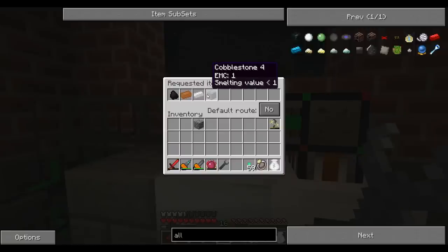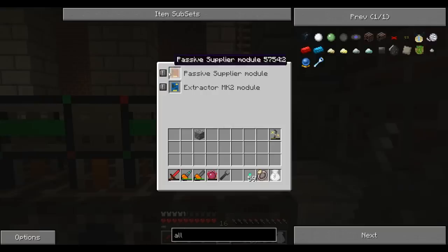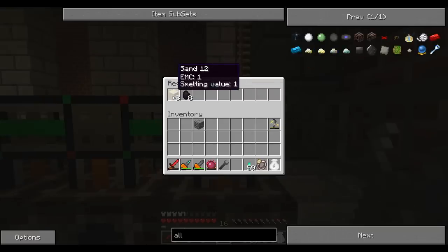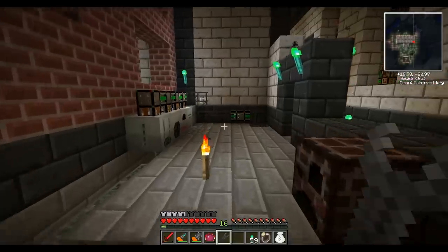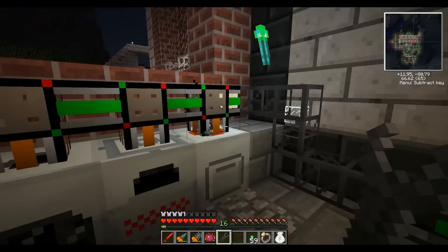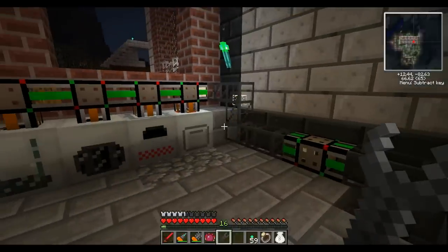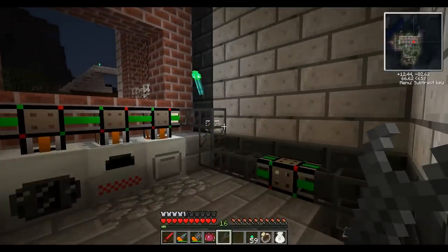I've also put cobblestone in here, and I'll explain that right now. For this recipe, I'm going to need sand. The problem with sand is, on my main route — as you can see right here — I have sand being turned into glass. So any sand in that setup is going to be instantly turned into glass. There's no way for me to hold sand. I could put another chest out, but forget that.